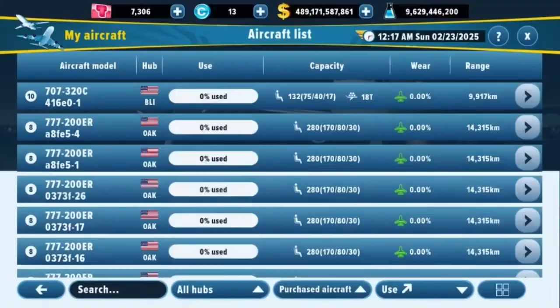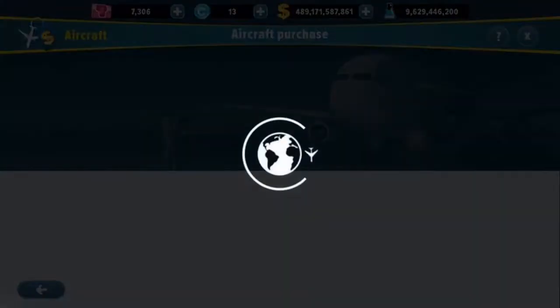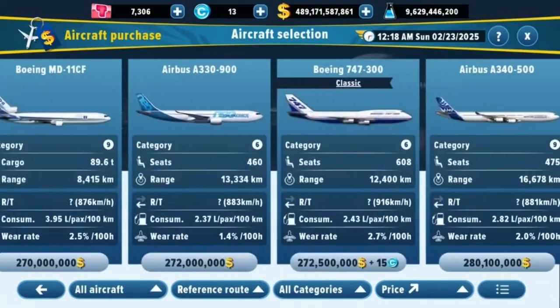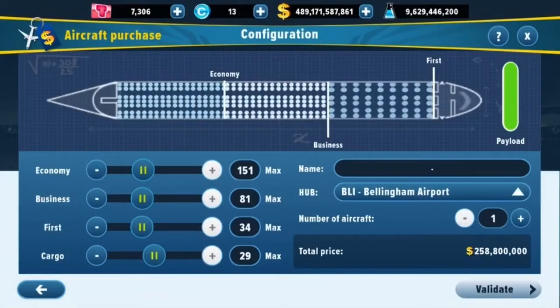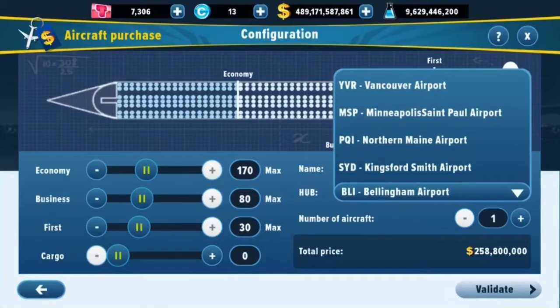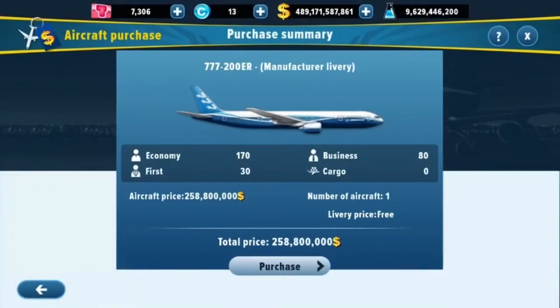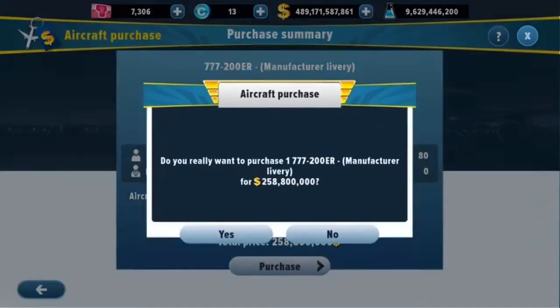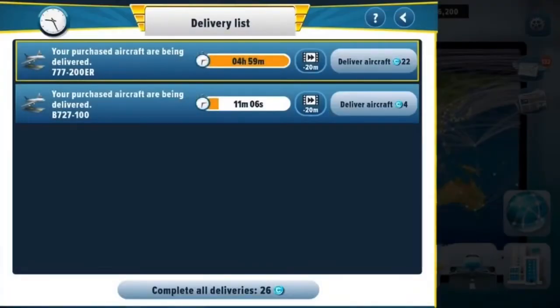Begrudgingly selling it, but it's a good example. I'll go back to Aircraft Acquisition and purchase a replacement 777-200 right away since I have 50 of them and just sold one. A quick note: I don't put cargo on my aircraft because I've reached the point in the game where I can just buy dedicated cargo aircraft. I'll configure it and set it to Oakland — and this leads into our next point.